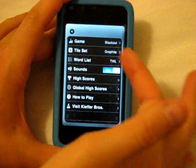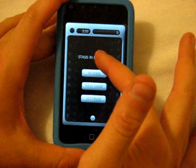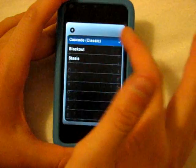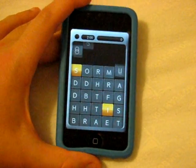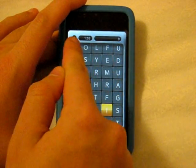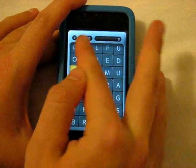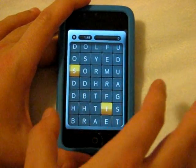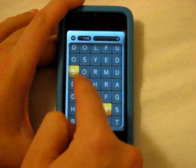There are global and device high scores. Let's start a new game in Cascade — the classic mode. There are some pretty nice tile sounds. In the HUD you have your pause button, your timer counting down, and your score. Those gold blocks — try to get them because they give you score multipliers. Selecting blocks works by dragging your finger, not tapping.